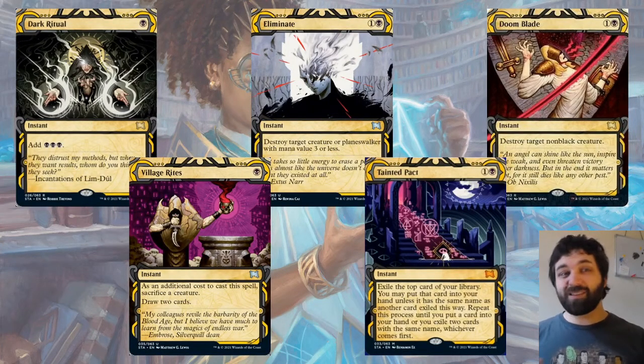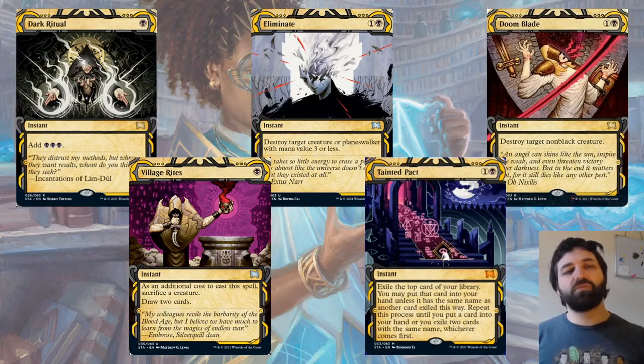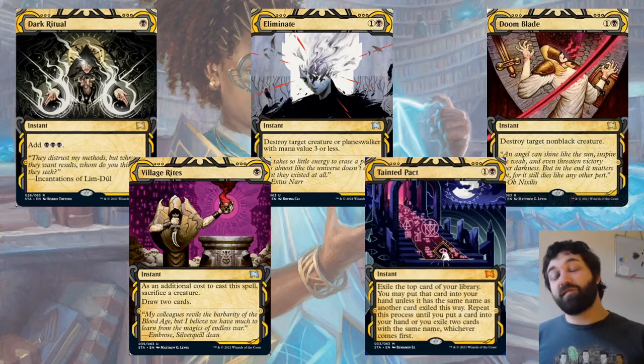Before the removal spells, Dark Ritual: add black, black, black. This is going to potentially close out games. It does cost you a card to cast, so it's going to be interesting in limited. It might be quite useful in a storm-style deck — we do have Tendrils of Agony, but to get both Dark Ritual and Tendrils of Agony means you're going to have to be quite lucky.